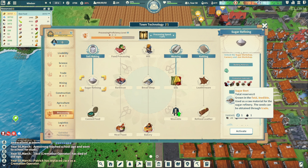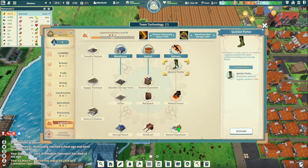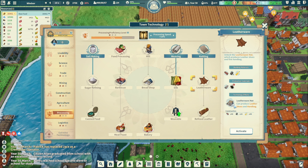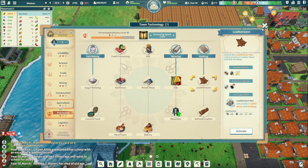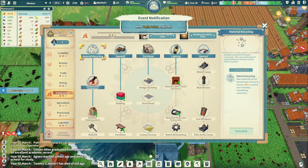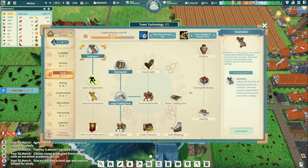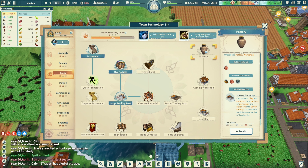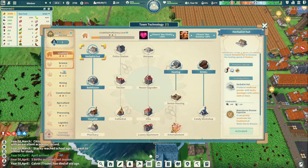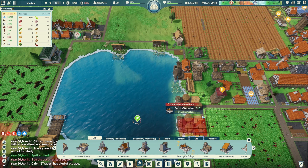Sugar refining — I don't have the sugar beets right now, I'd have to get a field for them. Leatherware would be good too, hard to choose. I don't know whether to focus on material things or food. The pottery I could do right now — let's think about money. Let's go pottery and start that tree. Let's get a pottery workshop over here.